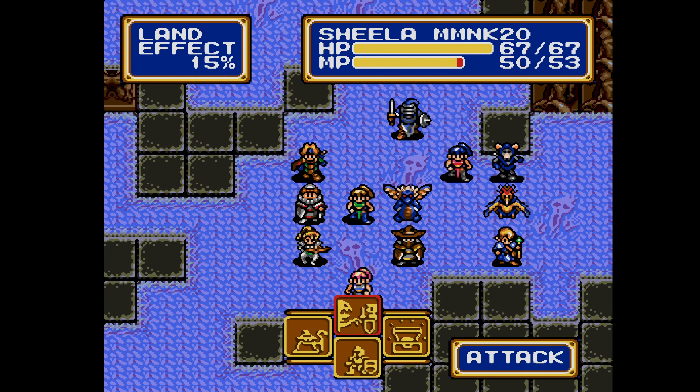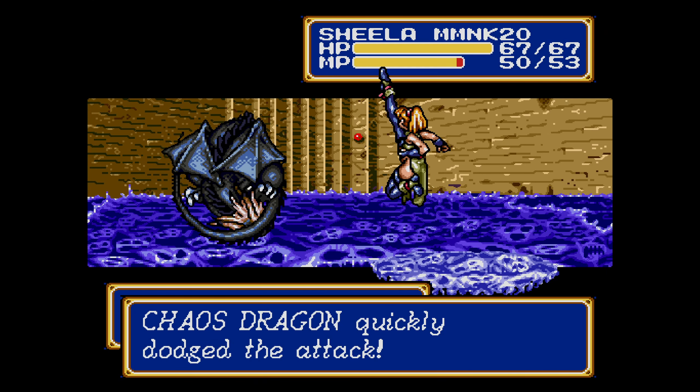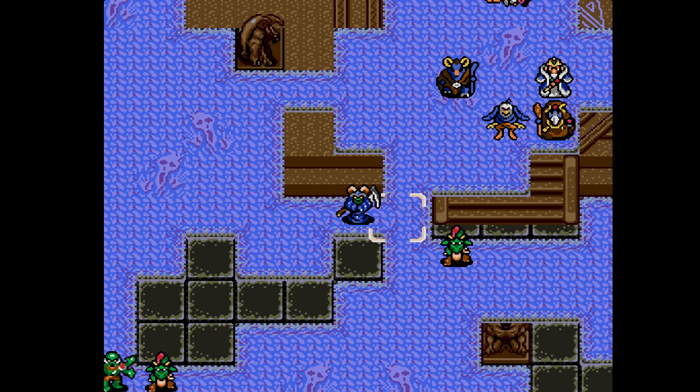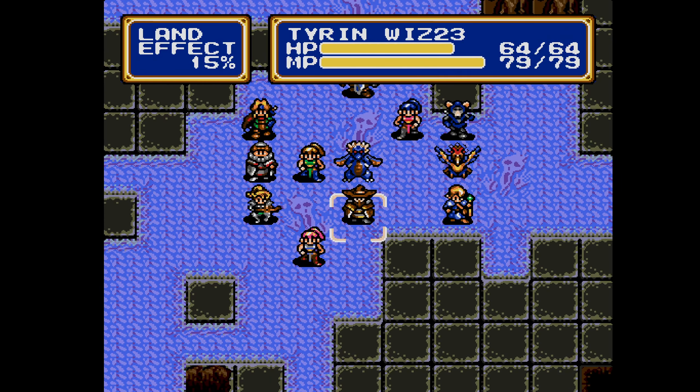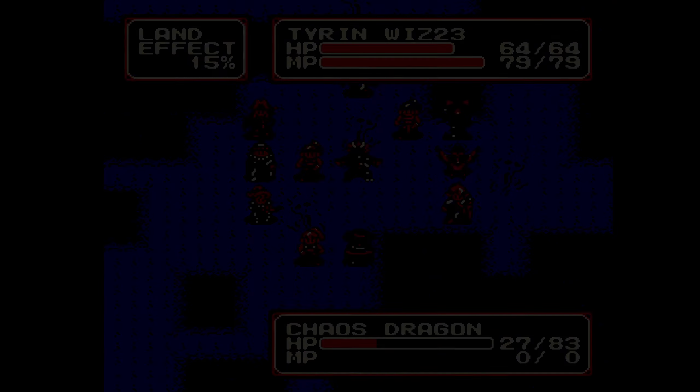Sheila can try again. Come on, I can't believe it! Okay — Tyrin, level 4 Freeze. You do the trick.